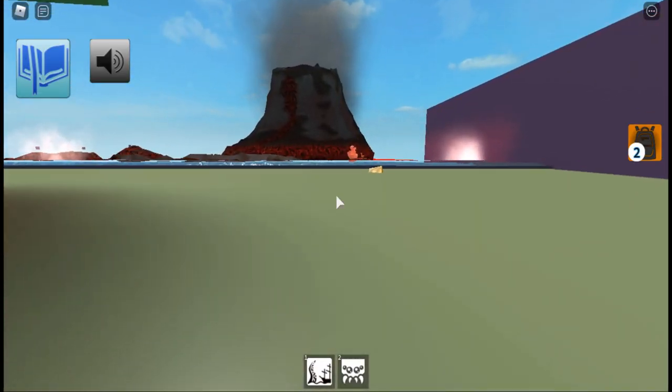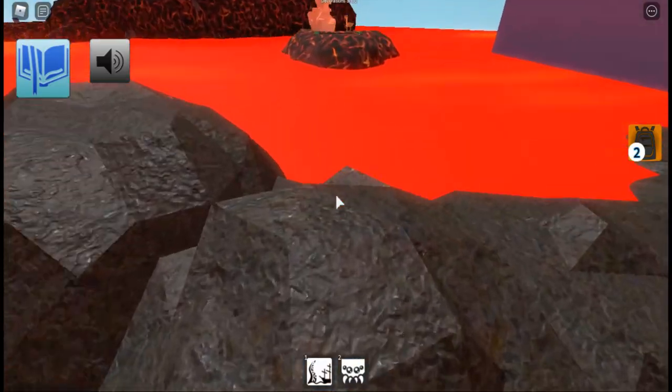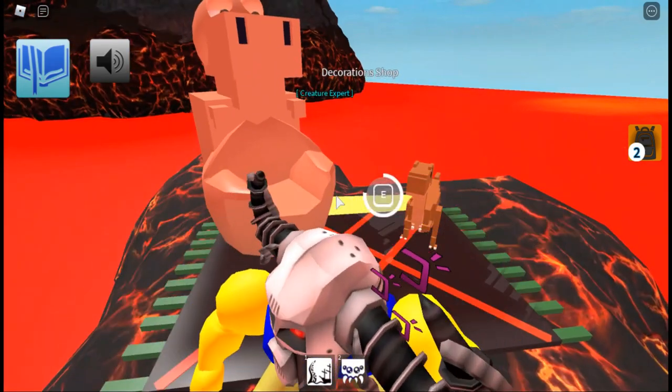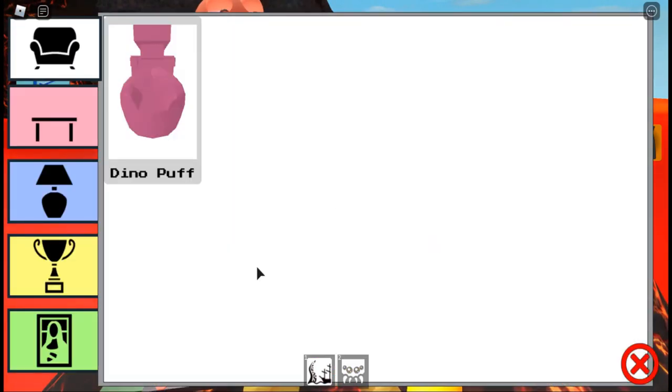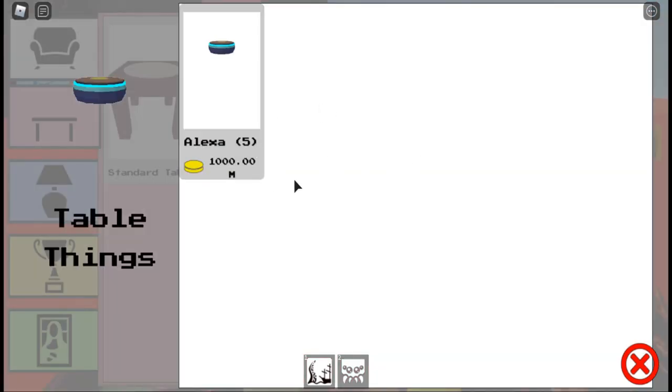Once here you can then go to that area over there and hold E — this is like another shop. Go here, then go to the table things and Alexa's there.